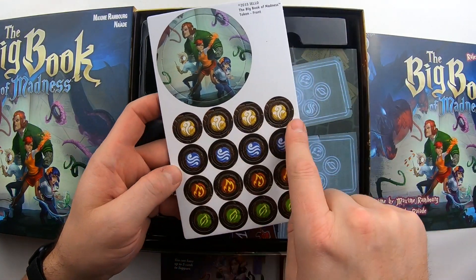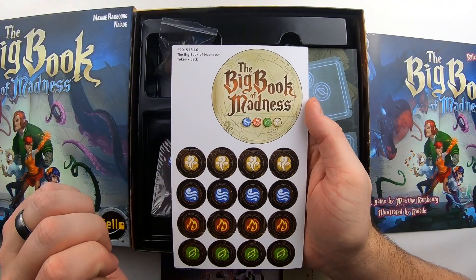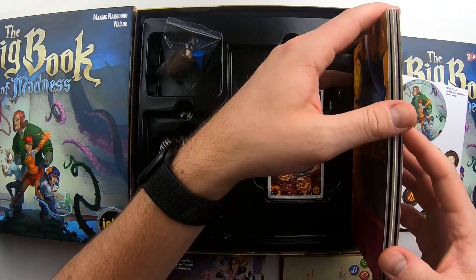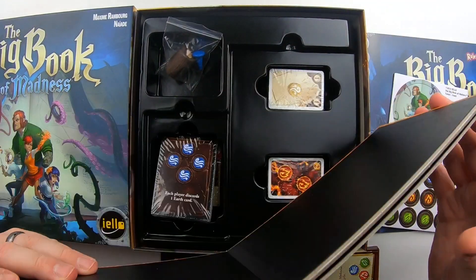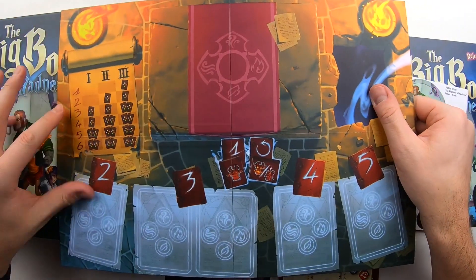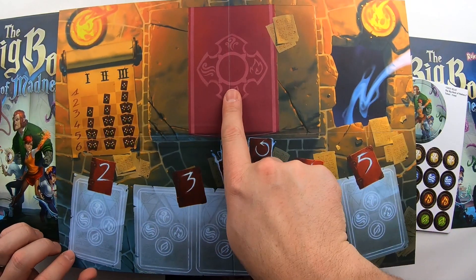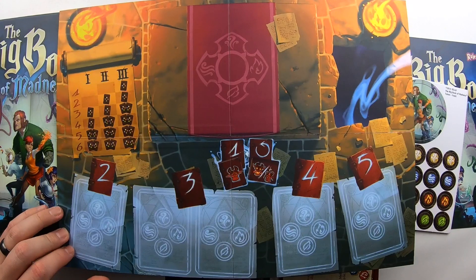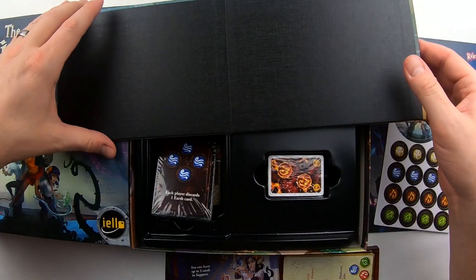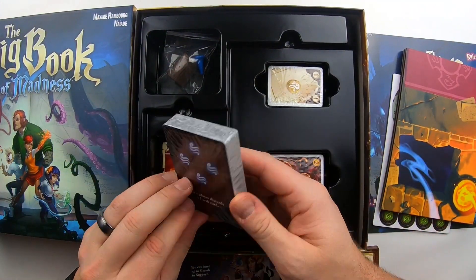Here are our pop-out tokens — we've got the different elements we were talking about earlier. It says Big Book of Madness on the back. And then here's our game board — it's not too big. It looks like different phases, different cards that you can play. This area is probably for the monsters. We're wizards trying to contain the mistake we've made of unleashing all these monsters.